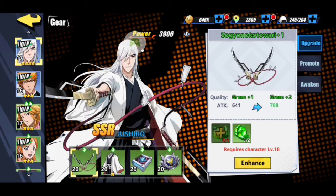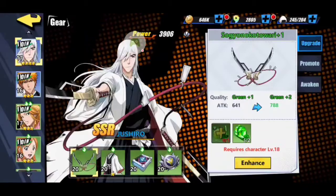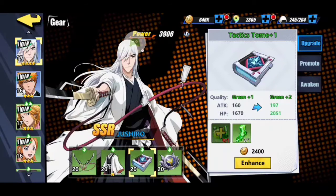You can go to the gears section and use scrolls and items that you gain in idle mode by claiming rewards, doing missions, and fighting in elite mode. You can do both story mode and elite mode to get scrolls and gear items. I need to unlock certain nodes so I can get my gear up to the next tier.